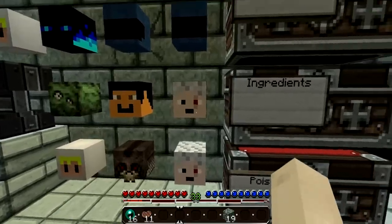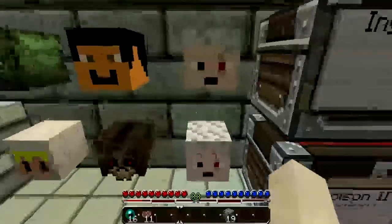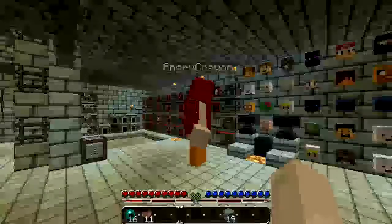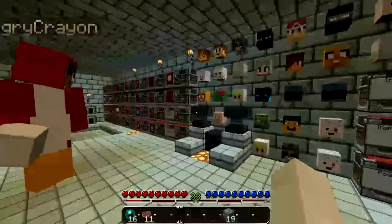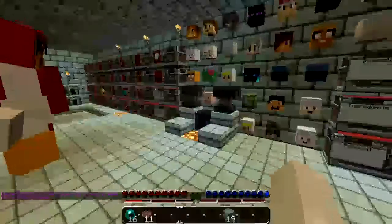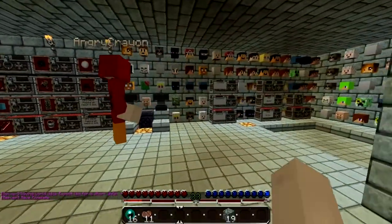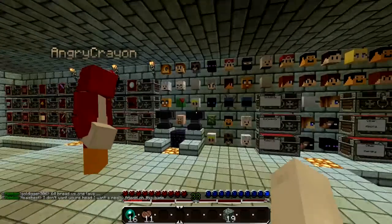This head right here is actually Ethos' head, but someone stole it because they're a noob. The nice thing about this head plugin is that you can make a trophy room. On my legit account somebody killed me, got my head, and I had to pay them to get my head back because I don't want to be embarrassed in someone's trophy room.